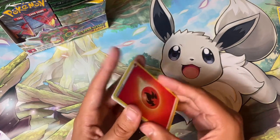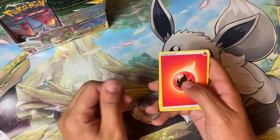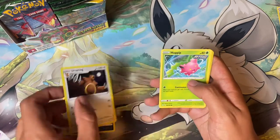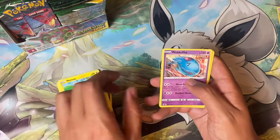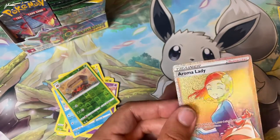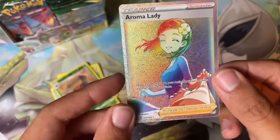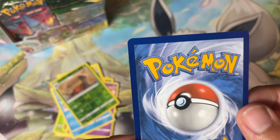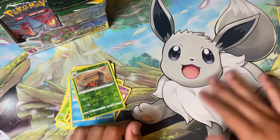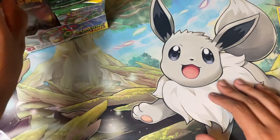I never was a card trick person before I made videos — I'd just open it and right away be like 'oh that sucks.' Fire Energy, Rescue Carrier, Scrafty, Hippowdon, Marill, Luvdisc, Crustle, and an Aroma Lady Rainbow! That is beautiful — wow, that is awesome! What a pretty card, looks really clean on the back too, centering looks pretty good. Amazing, great card!